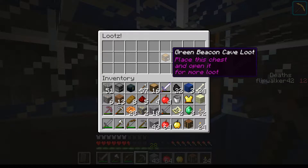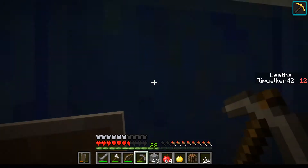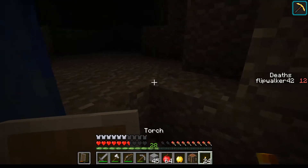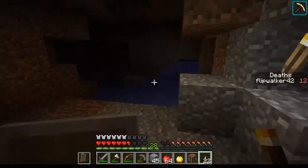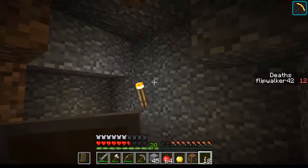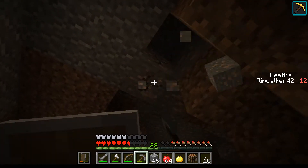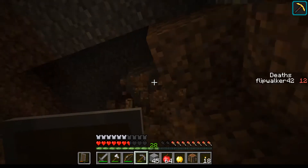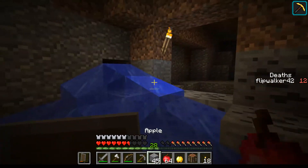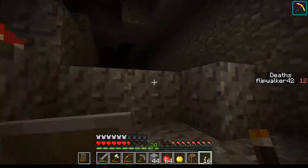Green beacon cave loot. Hey, look — this is a green beacon apparently. I'm not sure where the beacon is. I've talked to Utoxen a little bit about it — he's not sure either. My theory is the map was designed for 1.9-something, and because I'm lazy, I just used the 1.10 installation I already had instead of installing a fresh 1.9 just for this map. I'm pretty sure that's probably what's causing it.